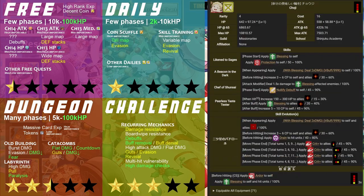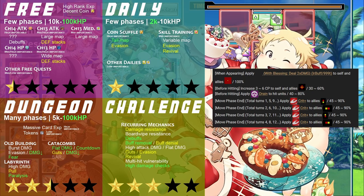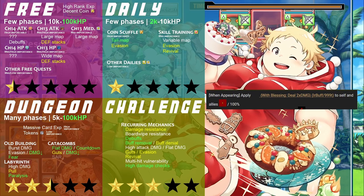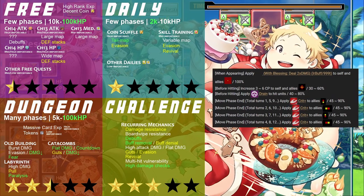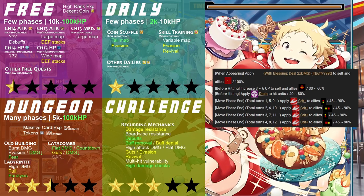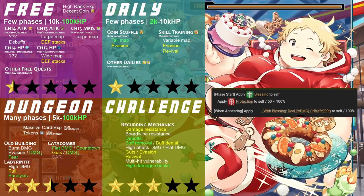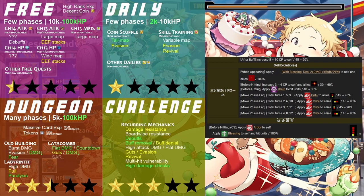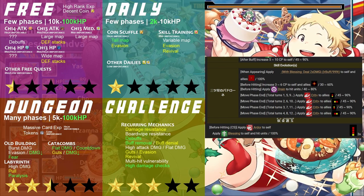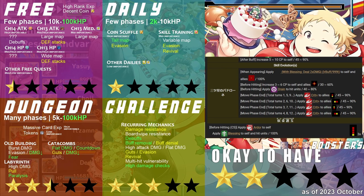Choji can provide his allies some impressively high damage amp at the price of some peculiar conditionals. He asks for specific positioning and blessing on the board in order to unlock his full potential. His meaty damage amp, without any need to move, lets him excel in both dungeons and challenges. But his demanding amp prerequisites and his lack of personal damage make him fall behind in free and daily quests. He does get his moderate-hitting charge up fairly quickly, but not being able to maintain that level of damage every turn prevents him from becoming a full-fledged farmer, leaving him as someone only okay to have.